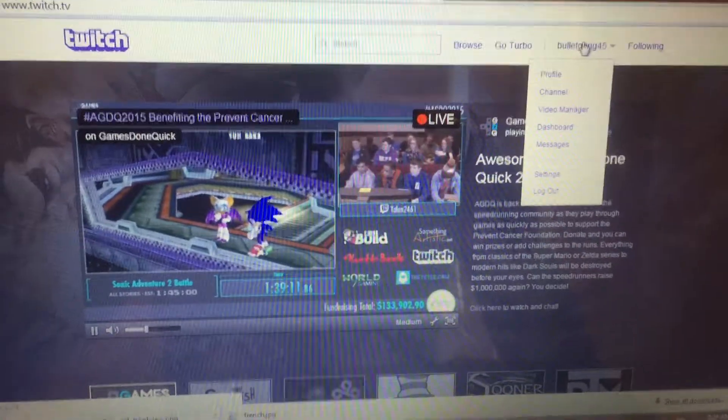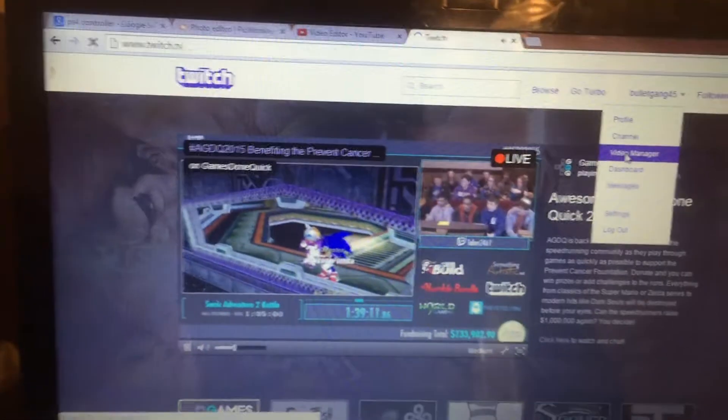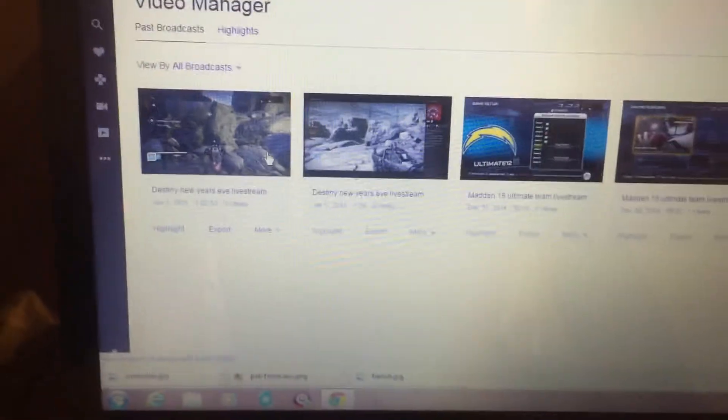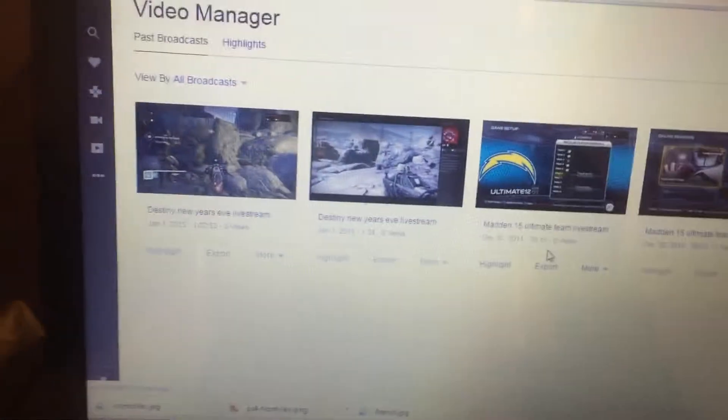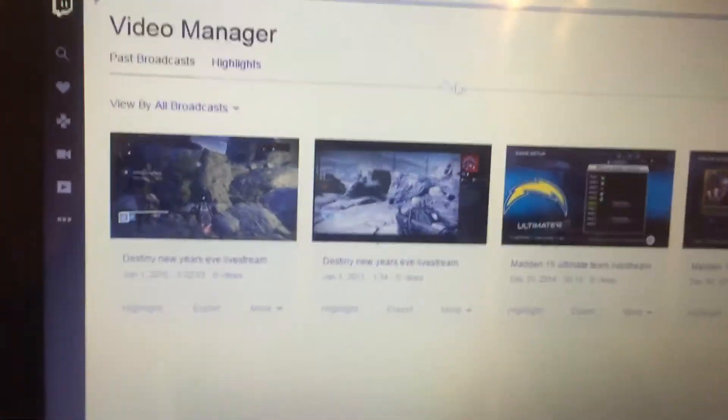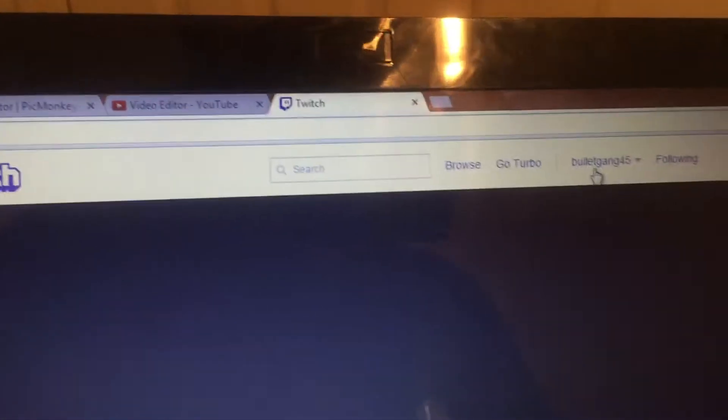Go to your account and go to the Video Manager right there. It should show your last broadcast. Like right here, I've got four videos, and you can either highlight them right there or you can export them, which means you can export it back to YouTube.